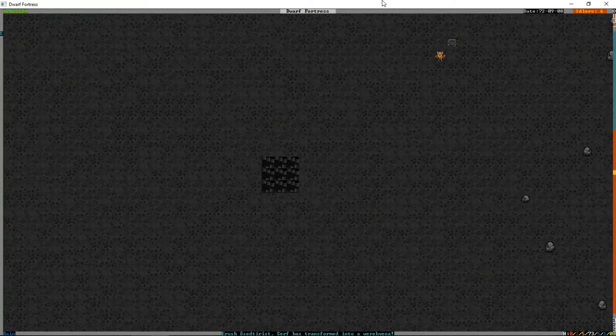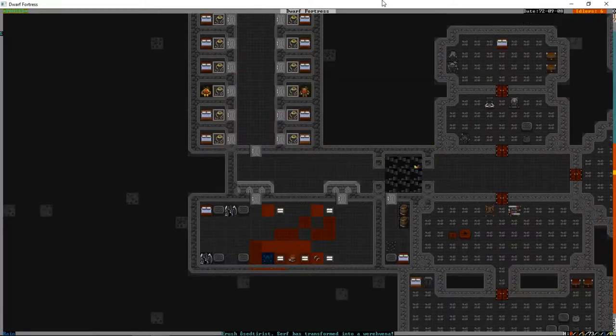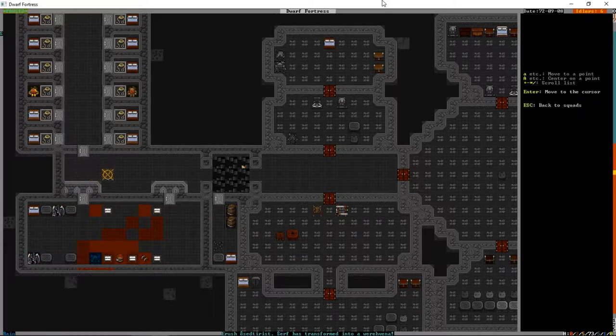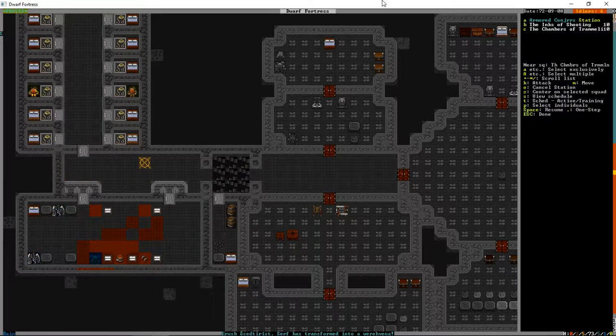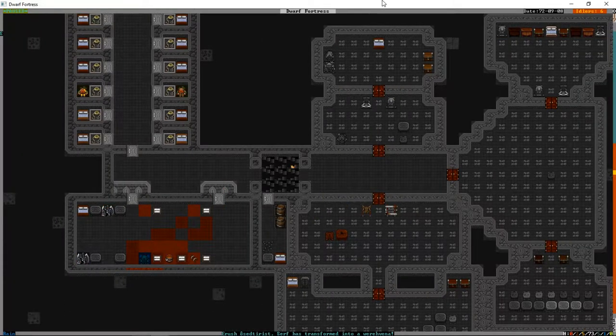Hi folks, welcome back to another tutorial here in the tutorial fort. I've done a little bit of digging around - it turns out these werebeasts simply cannot starve to death, they can't dehydrate, they're going to be in there forever. So we have to deal with them right now. We're going to order that deconstructed, put a door on there and lock it once the deconstruction starts with the soldiers inside, and just wait.